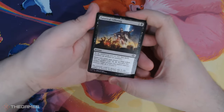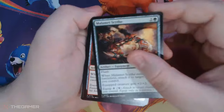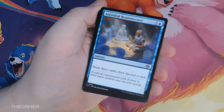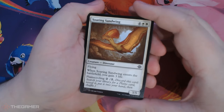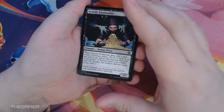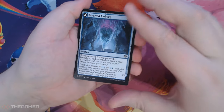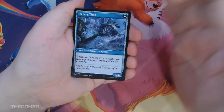So the first card we've got is Fanatical Offering, Malamet Scythe, Volatile Wanderglyph, Ancestral Reminiscence, Soaring Sandwing, Acrobatic Leap, Hunter's Bowgun, Greedy Freebooter, Inverted Iceberg — and you can craft it with four generic, two blue, and an artifact. When you do, it becomes Iceberg Titan — a double-sided card.